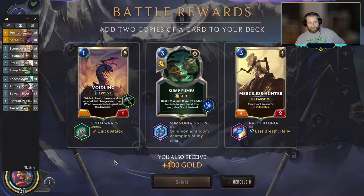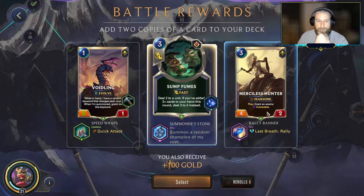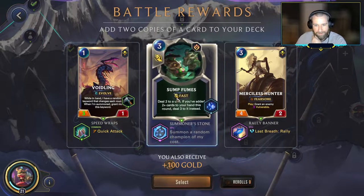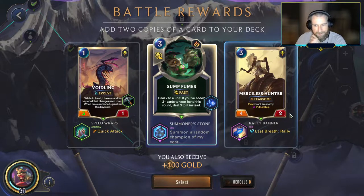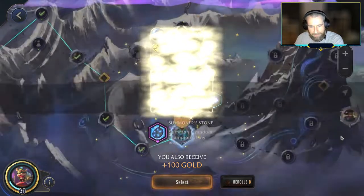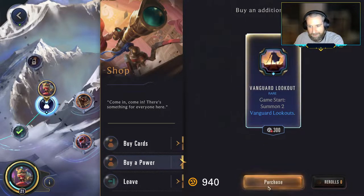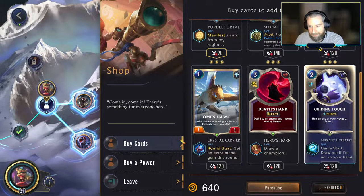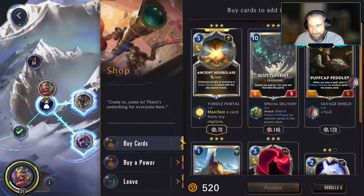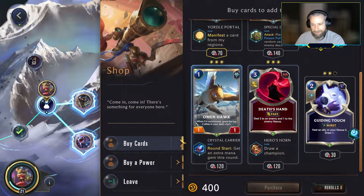What you got for us, Karma? The Sumpfume summoning units is decent, the Merciless Hunter with Last Breath Rally is decent, but they're not quite on theme. I'm going to pick up the Sumpfumes that summons champions — let's just put a champion down on the first turn. Game Start Summon Vanguard Lookouts is good. Let's just build up until we can get our Teemos and friends on board. Game Start Drawing Guiding Touch — I'm happy to have one copy. I don't think we need any of this other stuff. The most savage of Puff Cat Peddlers with Double Savage Shield — let's just put the item on him, get one more copy, and leave here.